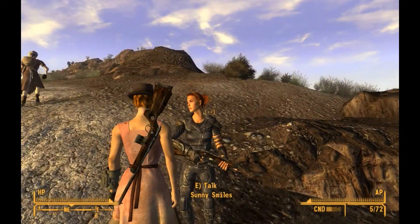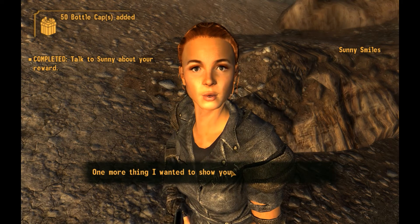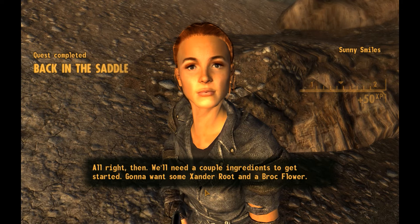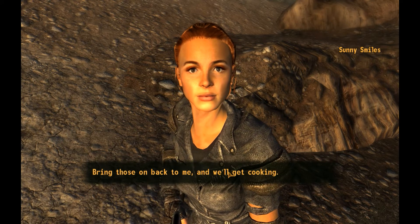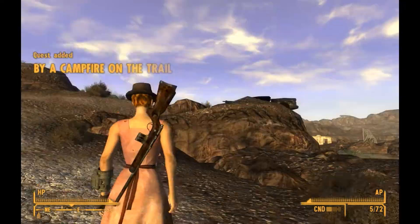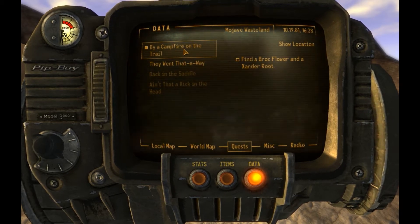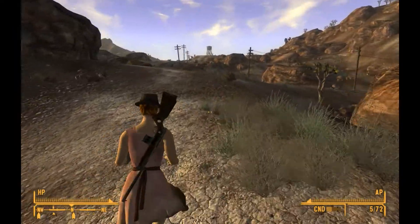We'll sling up the rifle and go talk to Sunny. That was some good work — even got a little exciting at the end. She's going to pay me for shooting the geckos. She offers to teach living off the land and making useful things. She needs Xander root and a Brock flower. She thinks there's some Xander root over by the schoolhouse — bring those back and we'll get cooking. Now we have another quest. In the Pip-Boy data tab under quests, we can see 'Back in the Saddle' is complete and we're now doing 'A Campfire on the Trail' — Brock flower and Xander root. The compass will point us to each.